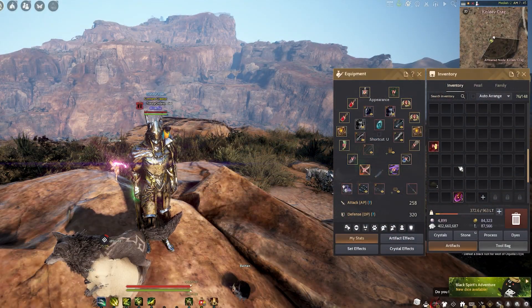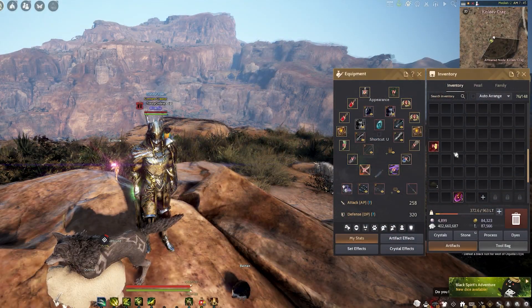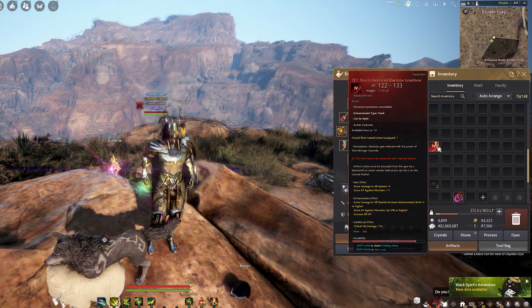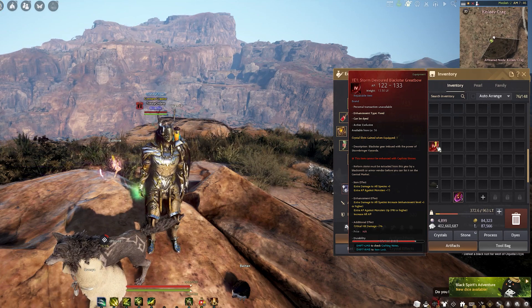The next thing is to exit your black spirit screen, go to your inventory again, and check the status where it says this is a crystal slot gained when equipped, and it indicates 1.